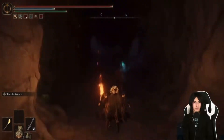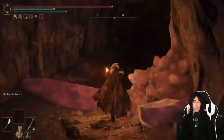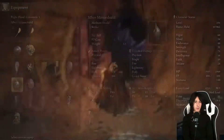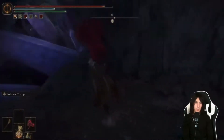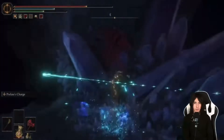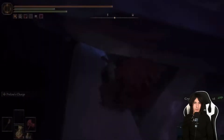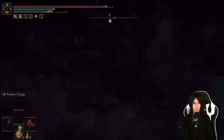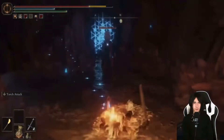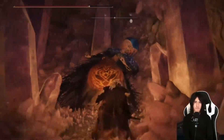You have to hit a few invisible illusionary walls to get through this area. Strike damage is really good against the enemies here — if you have a hammer, go ahead and take advantage of it. Luckily I do have a hammer. We're going to make our way all the way down. There's going to be a sorcerer here who will try to kill us — just kill him, use our key, and we are in and can talk to Sellen.